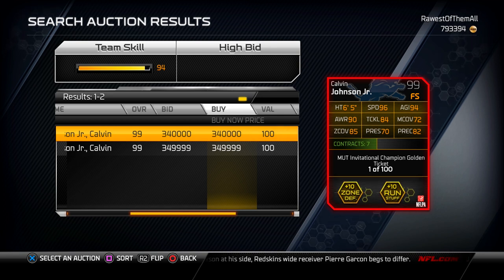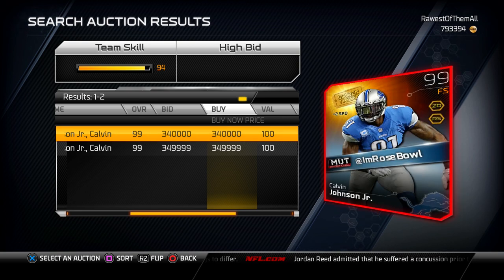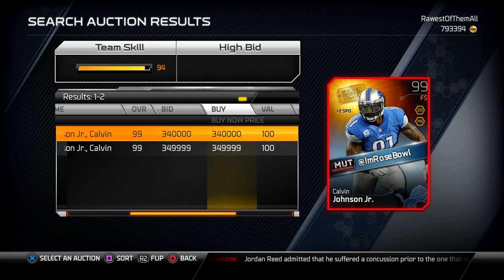It actually has 96 hit power for Calvin Johnson — that's insane. It has 84 tackling, which is pretty good for a safety, but then consider that it has 98 spectacular catch, 95 catch in traffic, 99 pure catching, and 99 jumping. This thing is an interception machine — there is not a better card for getting interceptions in this game, bar none.